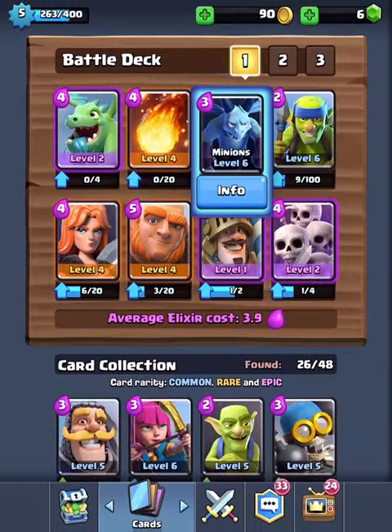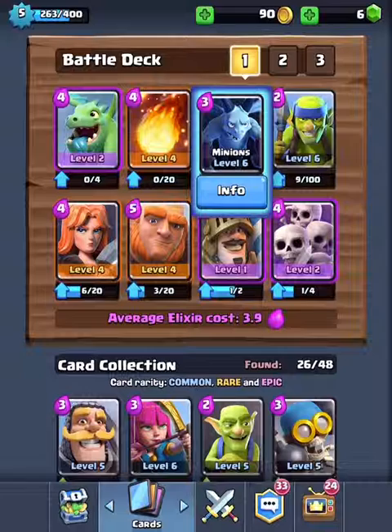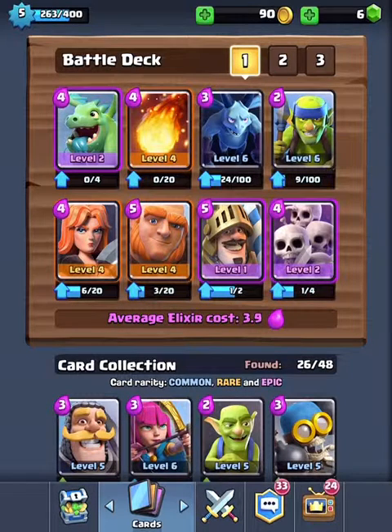Next we have the Minions, level 6, which are pretty good. They're really good for taking out goblins, Skeleton Armies, and even giants. You'd use them for all that stuff — and they cost 3 elixir.